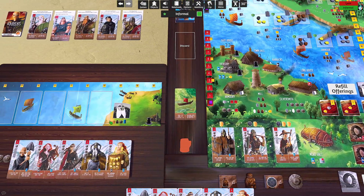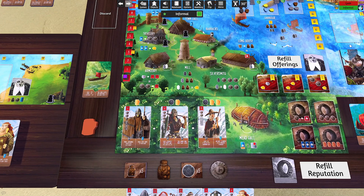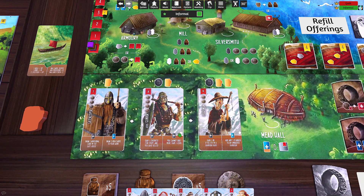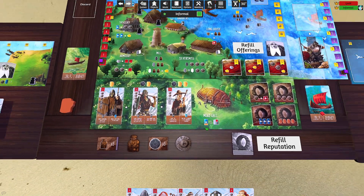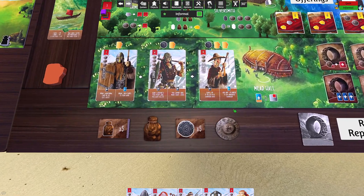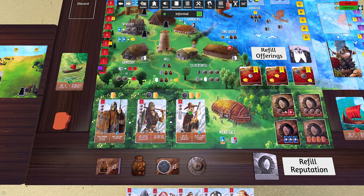You must blind-commit to spending mead before rolling the dice, which adds fun tension. Hall of Heroes also comes with new cards with new abilities. For example, one card lets you gain a victory point if killed in a harbor raid, and another lets you add any one plunder to an un-raided harbor — making a location more attractive, potentially baiting opponents or setting yourself up for the next turn.